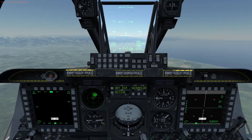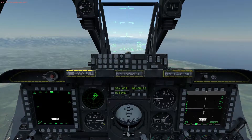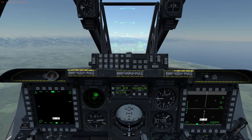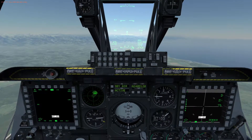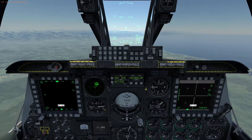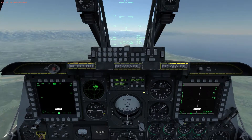Hey guys, PC Gamer. What's up? Hope you guys are doing well. I thought in this tutorial we'd go quickly through how to basically fire an AGM and how to get all your SPI and SOI set up. The first thing you want to do is fence in or get the A-10C combat ready from the air — I have a tutorial on how to do that as well, link in the description below.